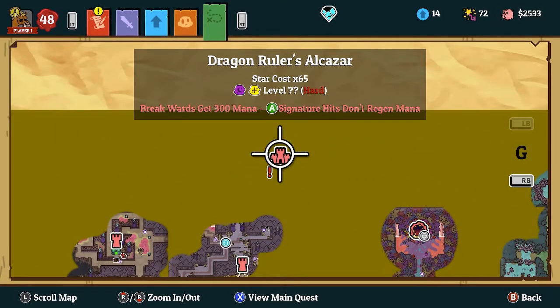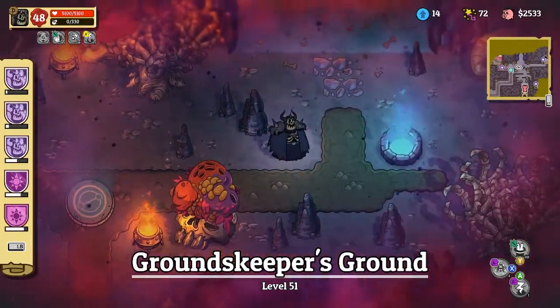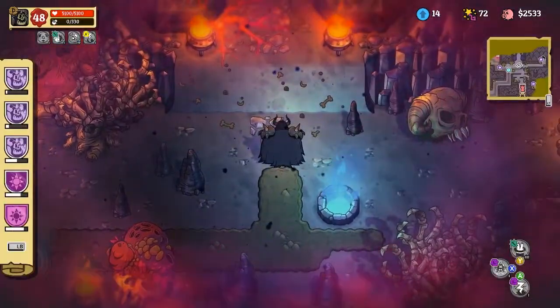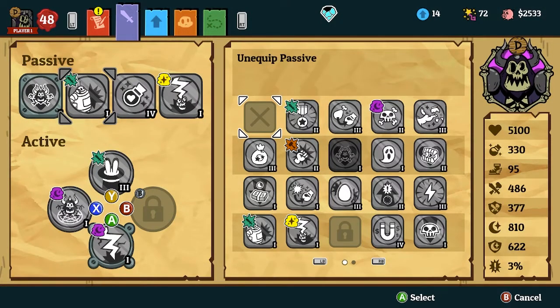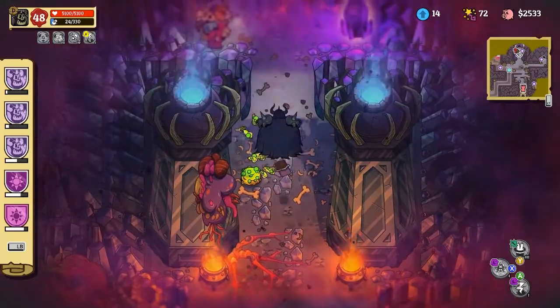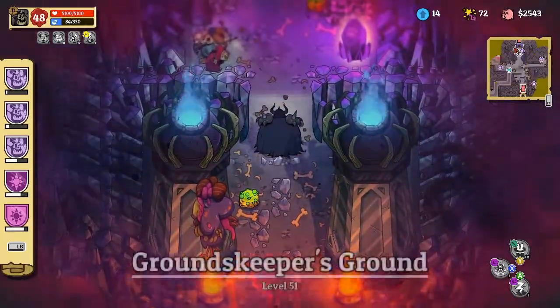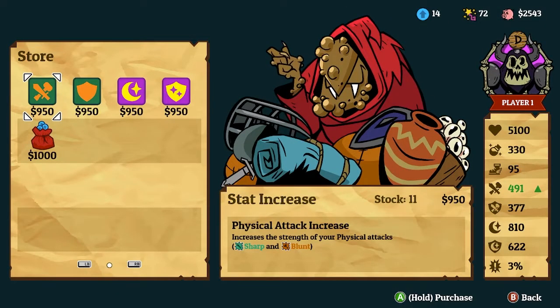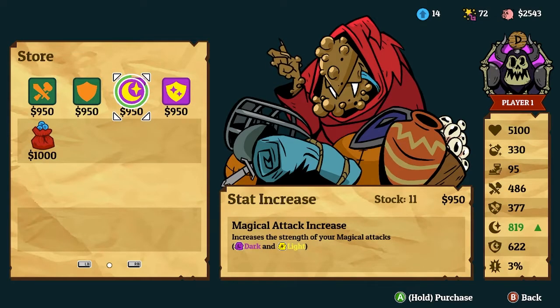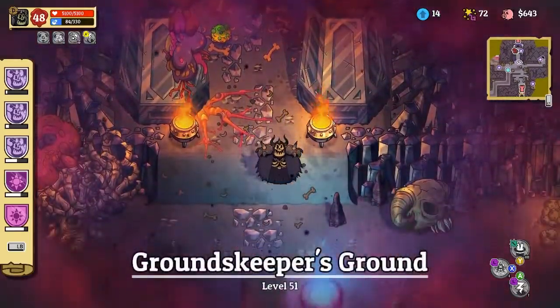I'll teleport back up and head my way to Dragon Rulers Alcazar. Break walls, get 300 mana, signature hits, don't regen mana. Alright, we're back up here. I'm quite excited. I'm going to be playing the Necromancer because I'm really excited to get the dragon. There's so many directions to go. Oh, a dungeon — Darkness, dark dungeon. For the rest of the time, I'll use money to upgrade these. I prefer doing attack first since most builds are pretty strong.